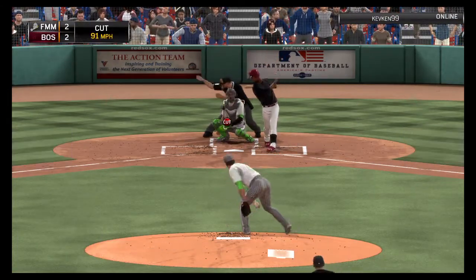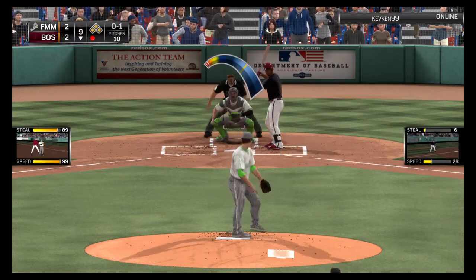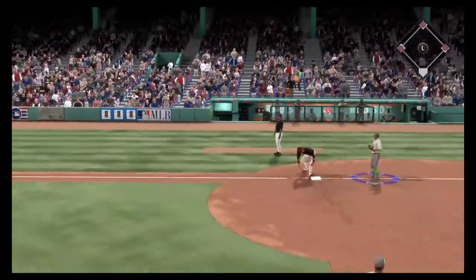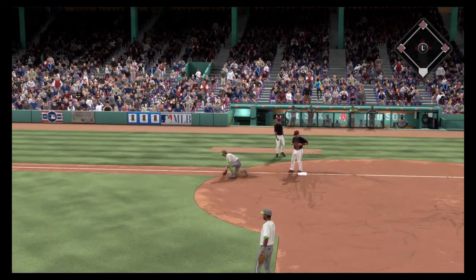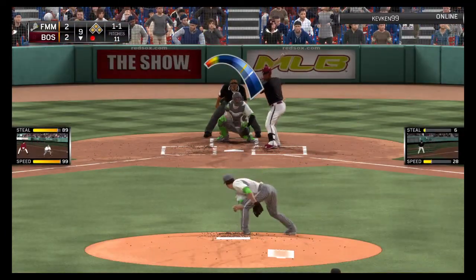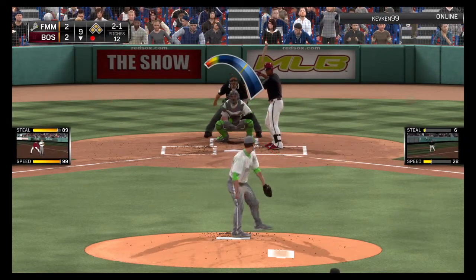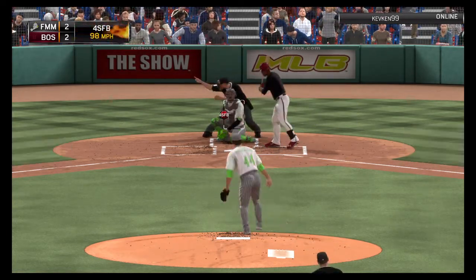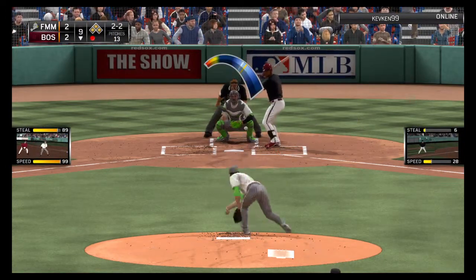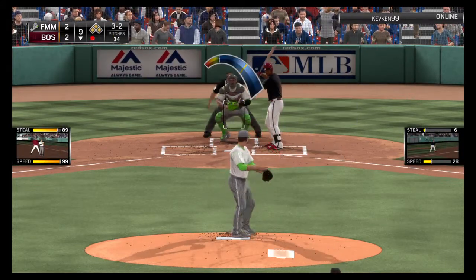Here's the first pitch — that's waved at and missed for strike one. Now a curveball knocked down at home plate, runners will stay put; the count evens at one. The one-and-one pitch — no offer on that, two balls and a strike. Now the pitch — he fires a fastball for a called strike two. He's ready now, the pitch — and this misses, so it'll set up a big pitch coming up. It's full, three and two.